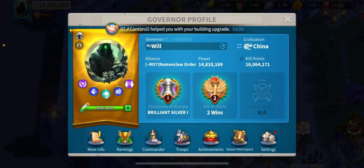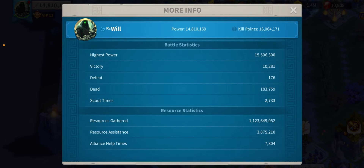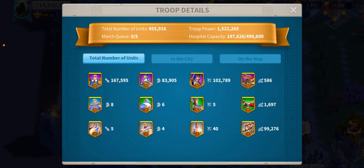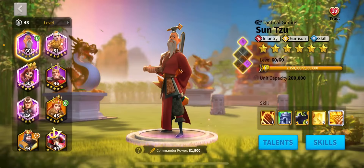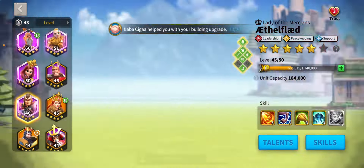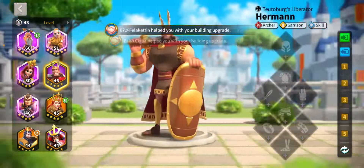I'll just go over my stats and everything and I'll probably end it around then. Troops — you can see all I have. Commanders — that's how I have it set up. This is the commander page, everything there. I've got like canyon gear basically.